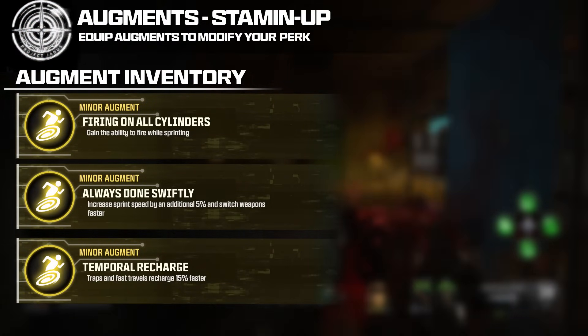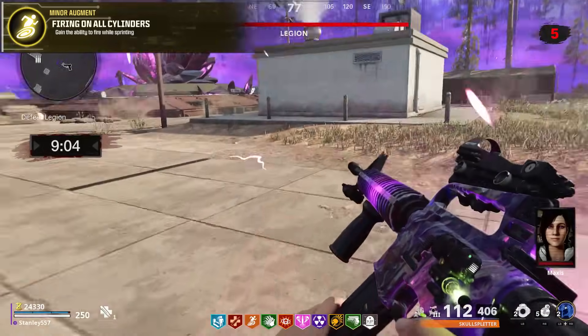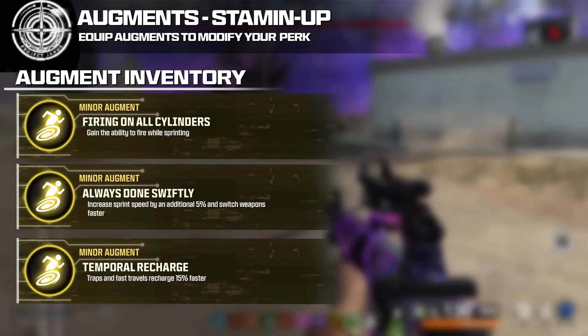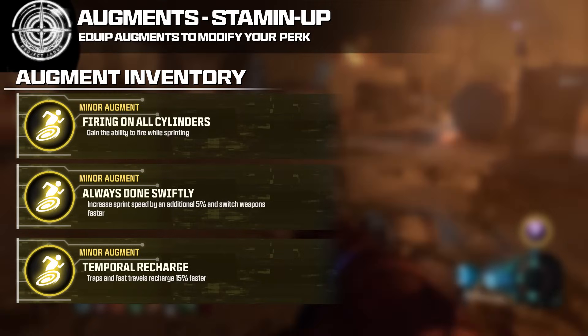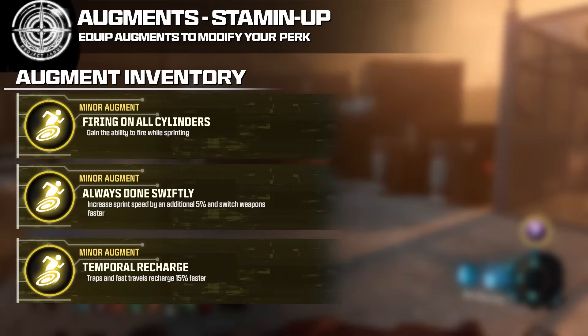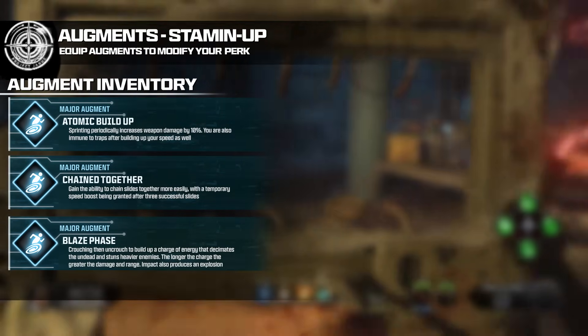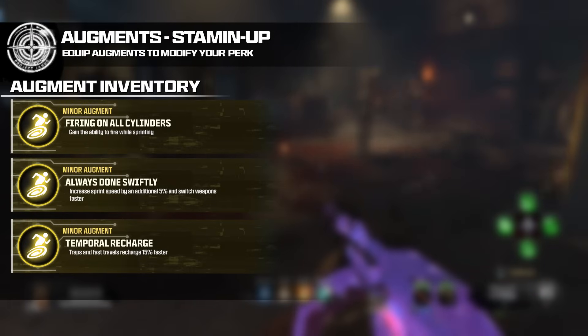For Stamina Up's minor augments, Firing on All Cylinders lets you fire while sprinting — just like the Gobblegum, and seen in Cold War but oddly placed as a Speed Cola crystal. Always Done Swiftly increases sprint speed by an additional 5% and you swap weapons faster, ripped from Black Ops 3's Gobblegum of the same name. Temporal Recharge has traps and fast travels recharging 15% faster — pairs well with Atomic Buildup's trap immunity. Stamina Up is all about speed, and most augments deliver that, with Blaze Phase being the unique outlier granting a new active ability.